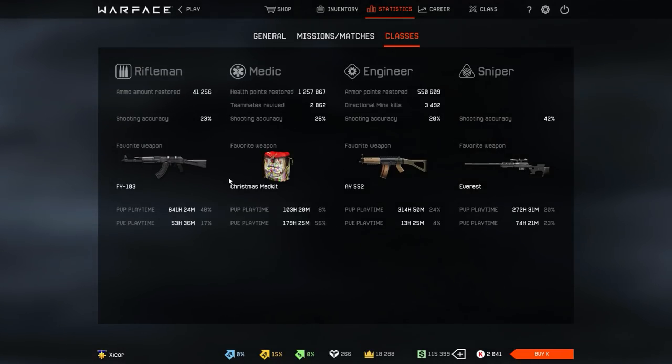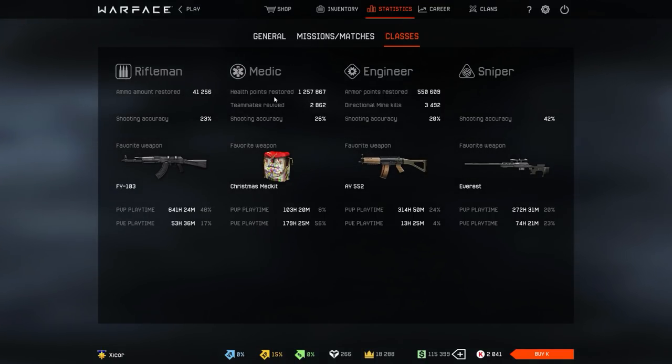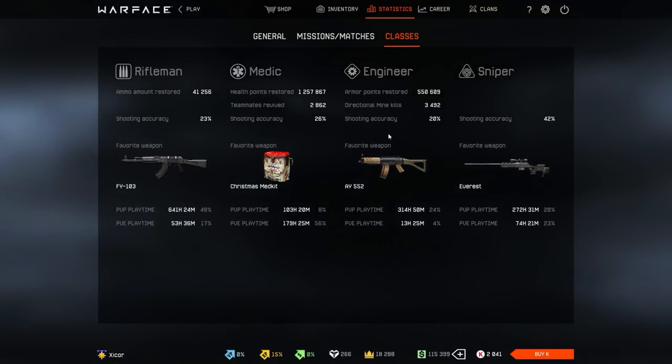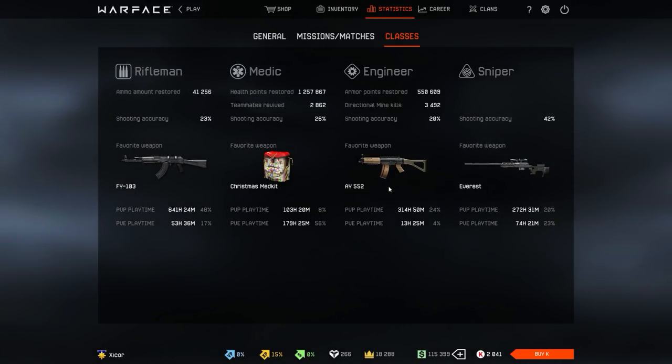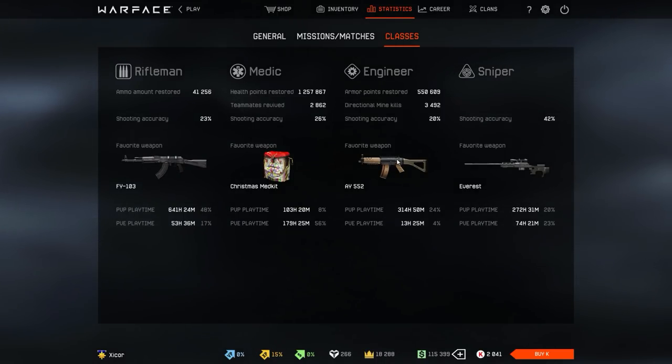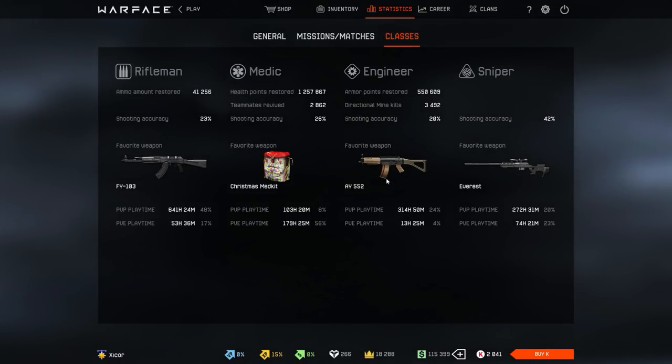I don't know if you guys want me to talk about my favorite weapons — I could do that in a later video, because I don't want this to drag out too long. The medic stats are not really important. This one might be weird, but the reason the favorite weapon here is the AY552 is because back when I used to play a lot more actively and played engineer a lot more, this was pretty much the best gun I had. That's why it's the most used one, but it's definitely not my favorite weapon.